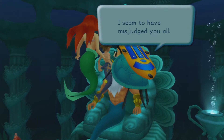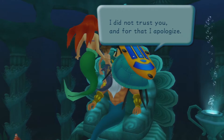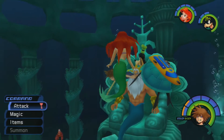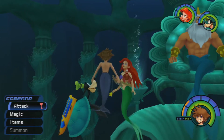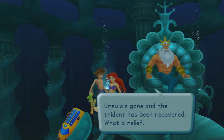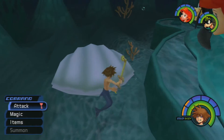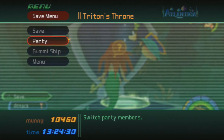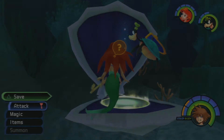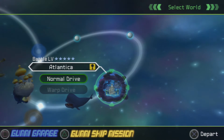I seem to have misjudged you all — Ariel is safe and sound, and the Trident has been returned. Thanks to you. I did not trust you, and for that I apologize. Let's talk to Sebastian. Ursula's gone, the Trident is recovered — we read that already. I don't think there's anything else we can do here. We're pretty much done. All we can do now is board the Gummi Ship and head on out, because we got the keyhole sealed off.